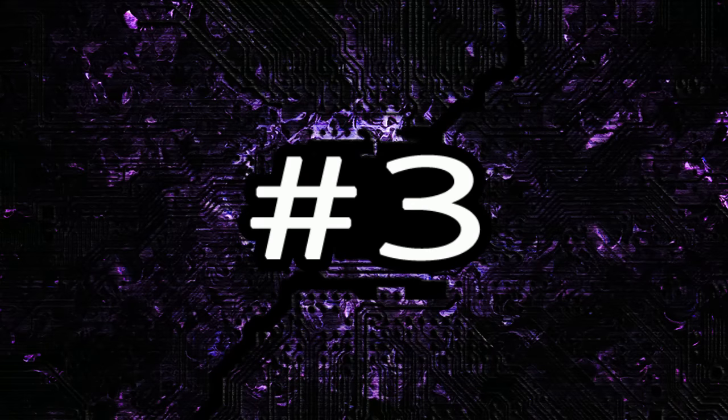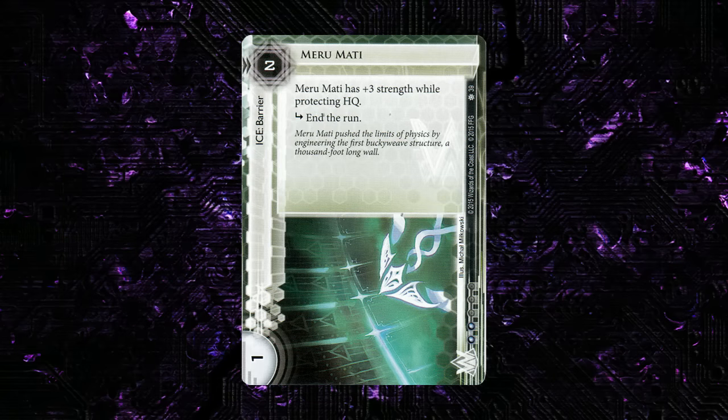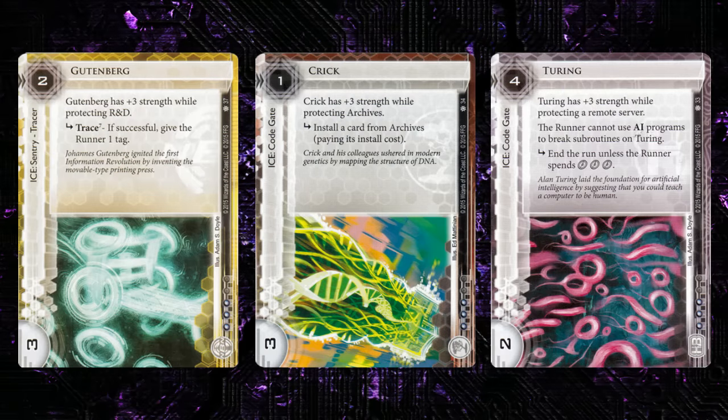My number 3 pick is totally a cheat and a cop-out, but I'm doing it anyway, and that is the Scientist Ice from Breaker Bay. I'm only talking about the three that are not in Weyland. Merumati, while seeing some play, is something we already have — I really don't understand why the designers keep printing cheap end-the-run barriers with no other subroutines. We really need end-the-run barriers that punish face-checking or do something beyond just ending the run, so Merumati is just a forgettable, if somewhat playable, barrier. The other three, however, are all absolutely excellent.